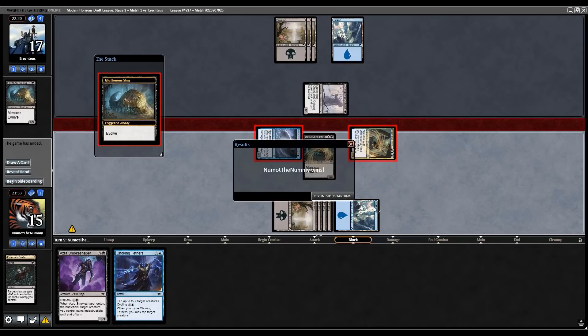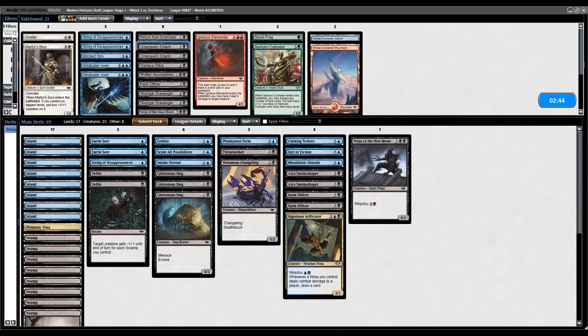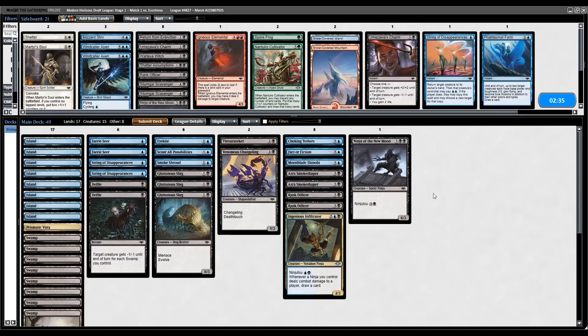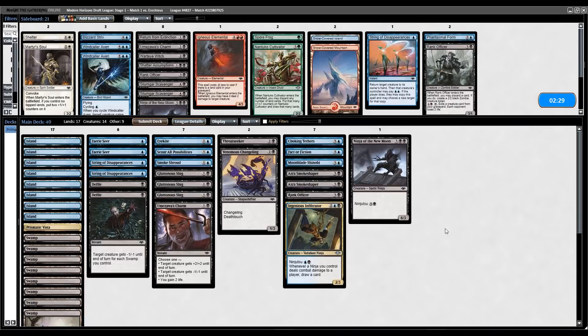I have Anumazawa's Charm in my sideboard that normally comes in versus opposing Ninjas. I can probably bring in the second String of Disappearances as well. I don't think I need the Phantasmal Form as much, and I think I can probably cut one Charm. Because we're on the draw I think I have to play a little bit more defensively. Let's submit it like this and go to game two.